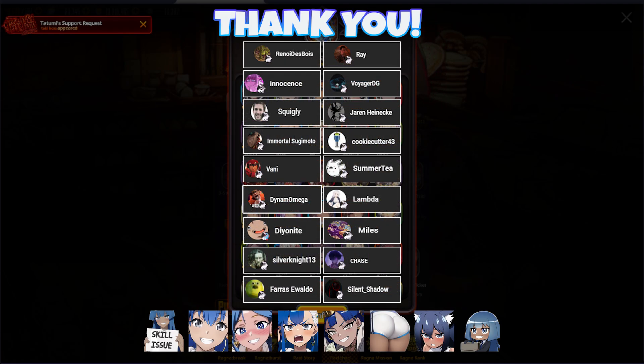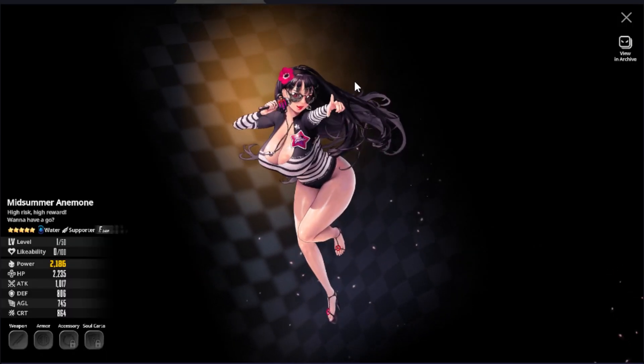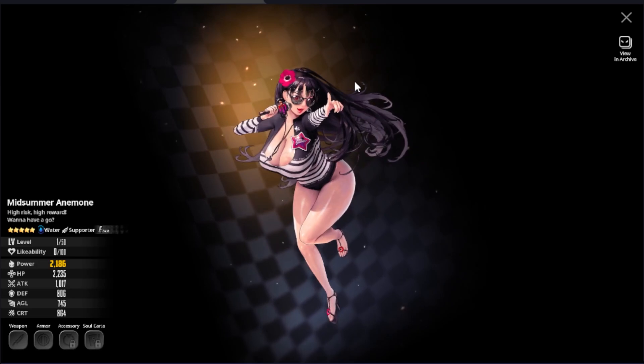Let's get started with the Raid Boss Child select box, which is honestly pretty easy to choose from. I'll be suggesting you all to pick up M1A here and of course obtaining her until you manage to increase her to plus 6 uncap.